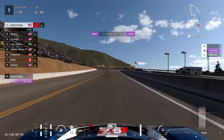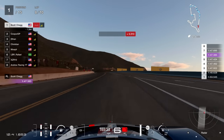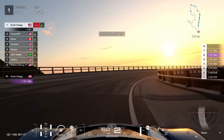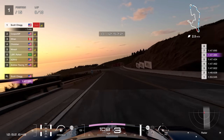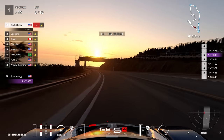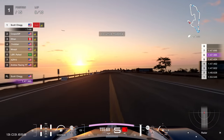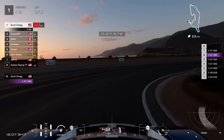We did a 48.6 on that lap with the penalty to serve. But then look — 47.6. After lap two with the penalty, we got 47.9, 47.4, 47.4, 47.3, and then 47.6 on the previous lap. This lap was my best — the best lap I did all day. It did seem to be getting quicker and quicker for me.